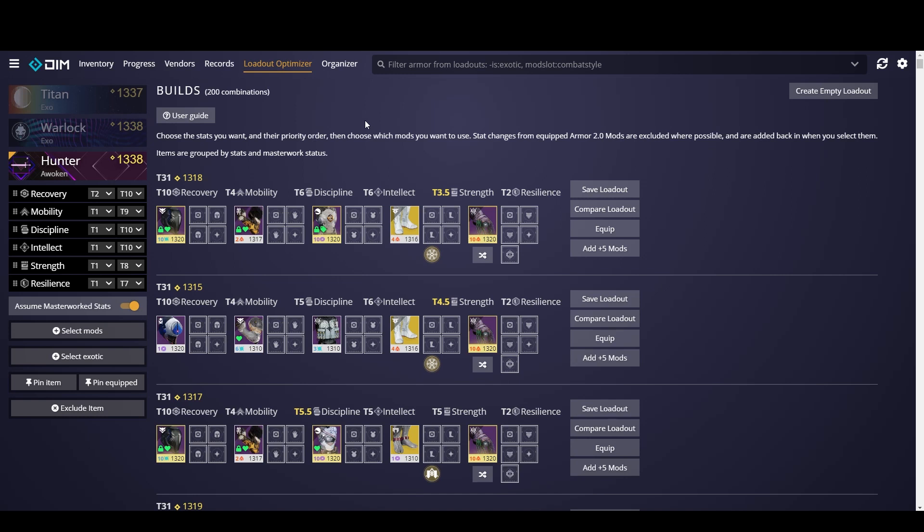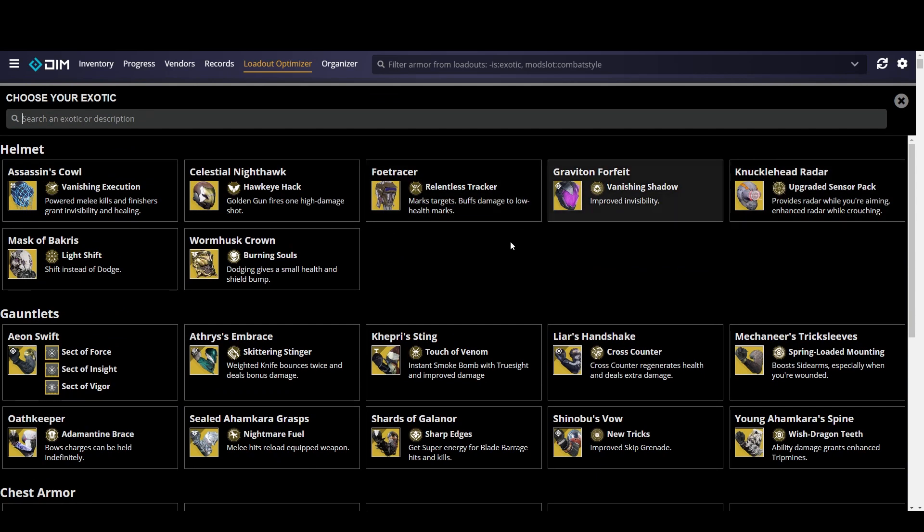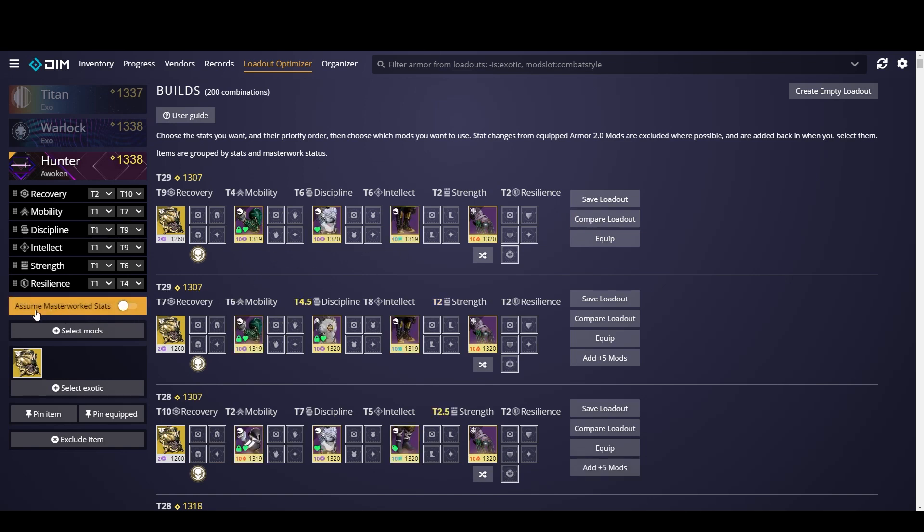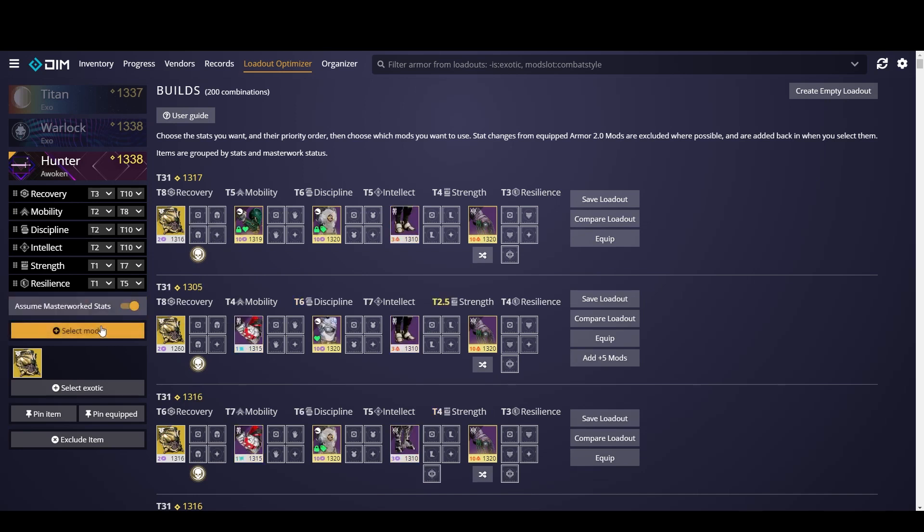The last thing I want to show you is the loadout optimizer. We're going to create a PvP loadout and save it in DIM, which is going to allow us to equip these items when we're in orbit ready to play PvP. The first thing you want to do when creating a loadout is select the exotic you want to build around — for this one we're going to select Wyrmhusk Crown, which gives a small health and shield bump when you dodge; a great PvP piece. The next thing is to either turn on or off assume masterwork stats — if you're going to be masterworking all the pieces, go ahead and turn this on.